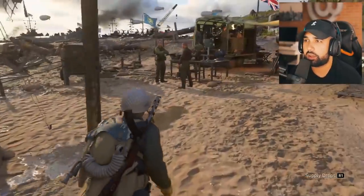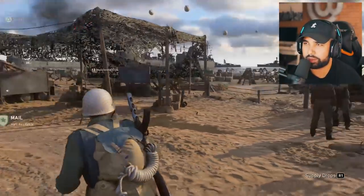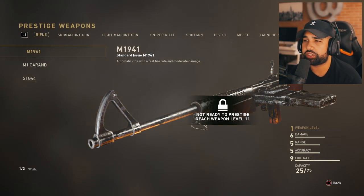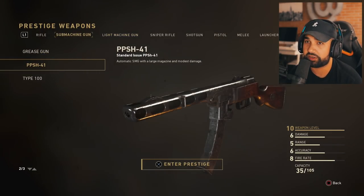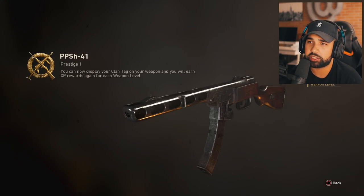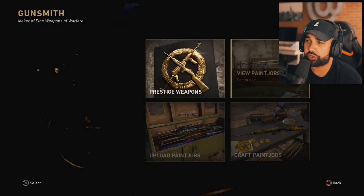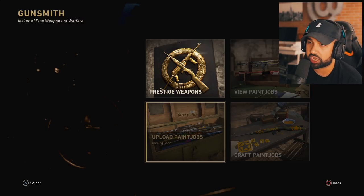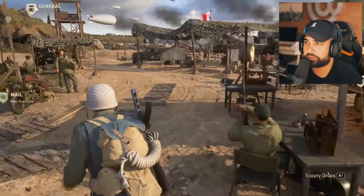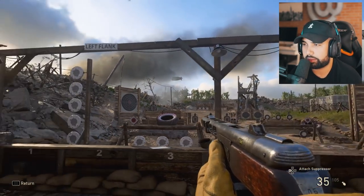Here we have the Gunsmith. The Gunsmith is toward the right hand side when you come into the main part of headquarters - this truck right here. Gunsmith is basically where you prestige your weapon. Once you've ranked a weapon to max level you can come here to prestige it. For instance, this PPSH is already max level - I'll prestige it now. Prestige one lets you display your clan tag on your weapon and earn XP rewards again for each weapon level. You also have paint jobs here, similar to Black Ops 3, where you can view, upload, and craft paint jobs - not just camos.